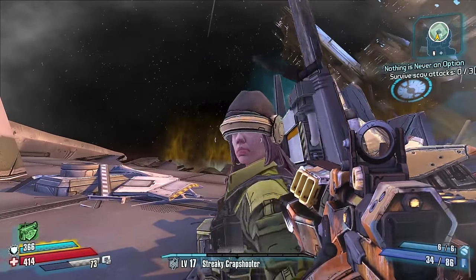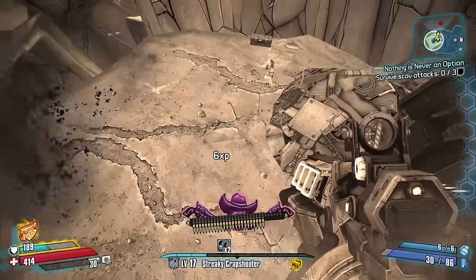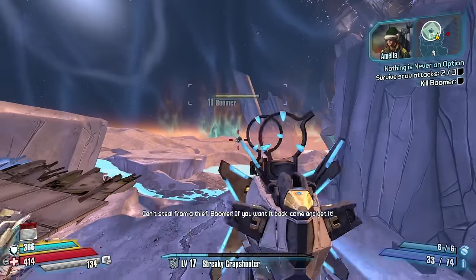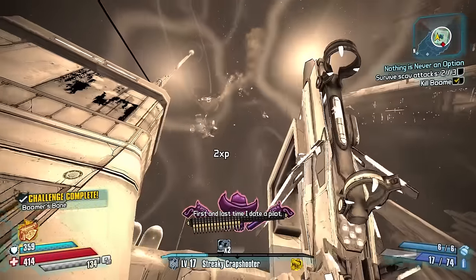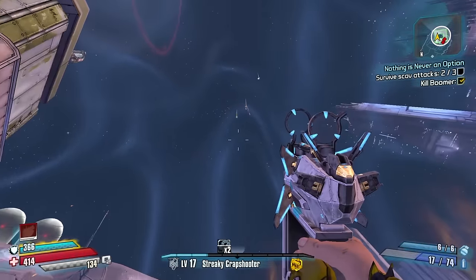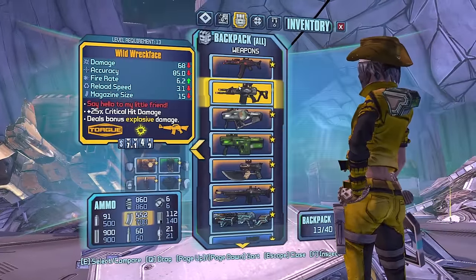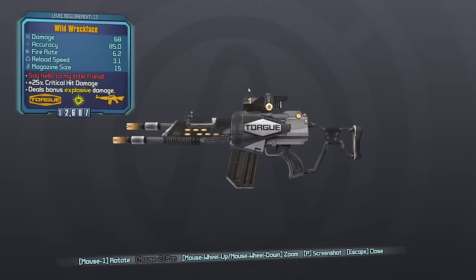That's a Draco — I remember fire everywhere! It splits too, almost like a Sawbar in a way but it splits like the light. We gotta kill Boomer and hopefully get the drop to land in-bounds. A piercing third wave — there he is. Oh, got it! Another first try again — the Wreckface. Say hello to my little friend. How are we getting so lucky today?